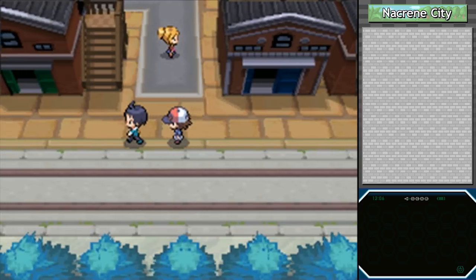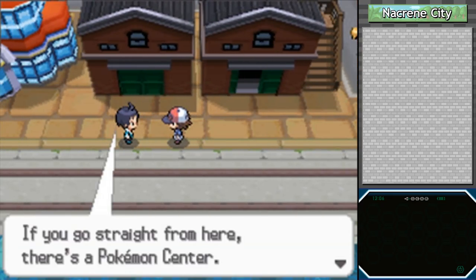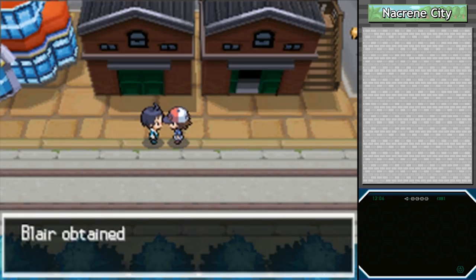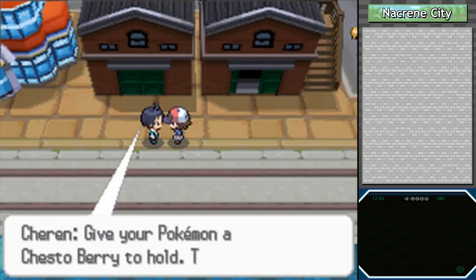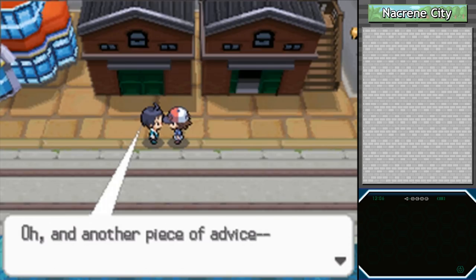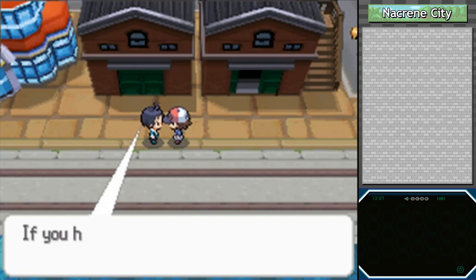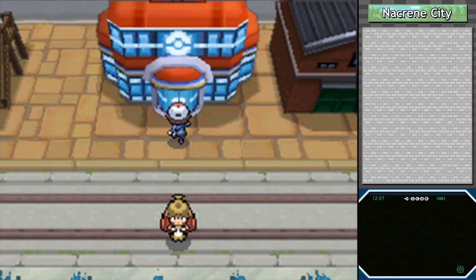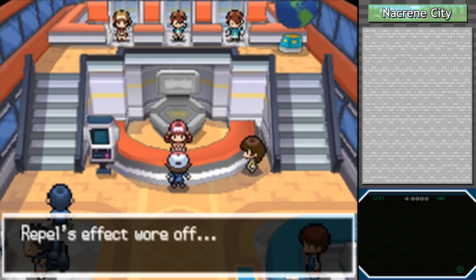With that route behind us at long last, welcome to — well, only the first two letters came out. We know this place is called Nacrene City because Charon told us, though, so it's not really all that surprising. You go straight from here and there's a Pokémon Center. Chesto Berries — those instantly wake a Pokémon up from sleep, they are equippable, pretty nice. The Nacrene City Gym Leader uses Normal types — if you have a Fighting-type Pokémon it might give you a big advantage, as that's the only super-effective type on Normal.